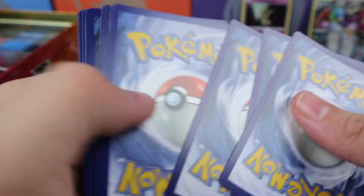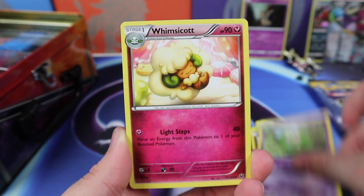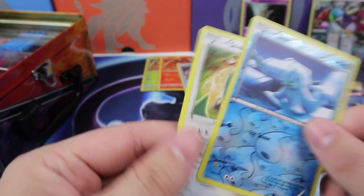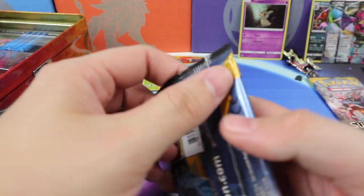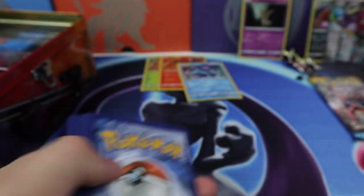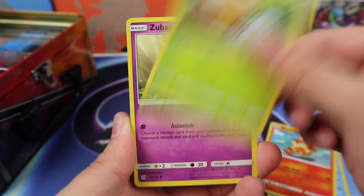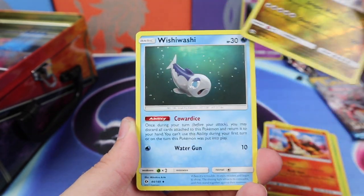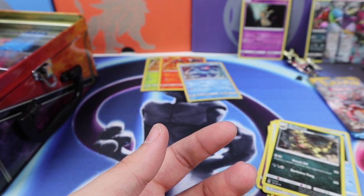Another Fates Collide pack. We have Larvitar, Seel, Riolu, Jigglypuff, Tuotion, Whimsicott, Omanyte, Seel, Snorlax — Snorlax, wake up, it's summertime! Then we have Growlithe, Grubbin, Zubat, Torkoal, a Dragonite Reverse, Wishiwashi, Energy Retrieval, Carbink, Two Cannon Regular Rare, and a Fire Energy.